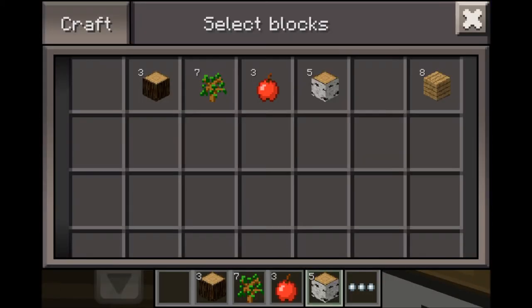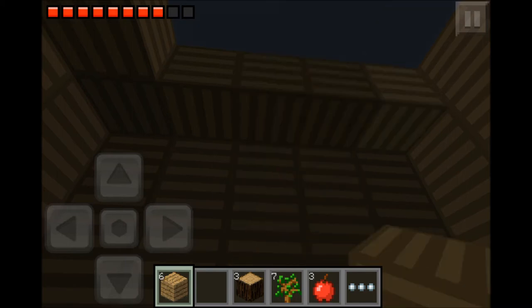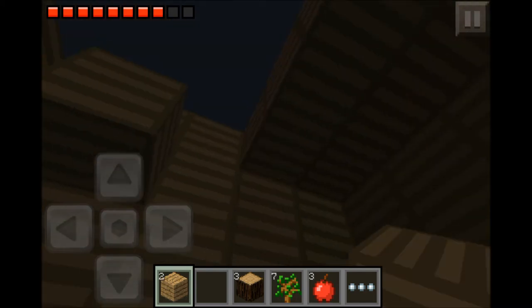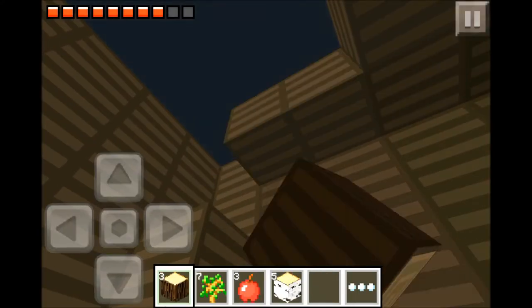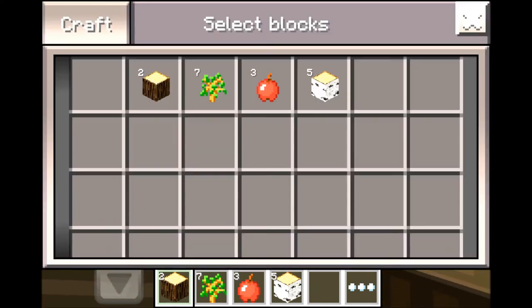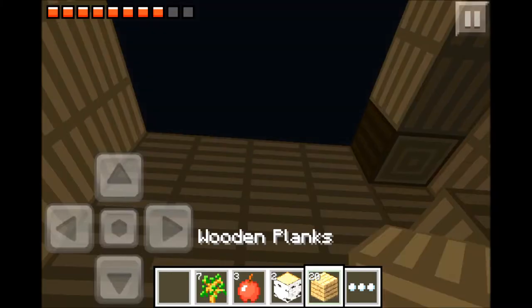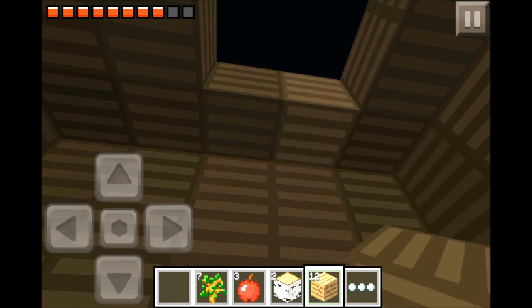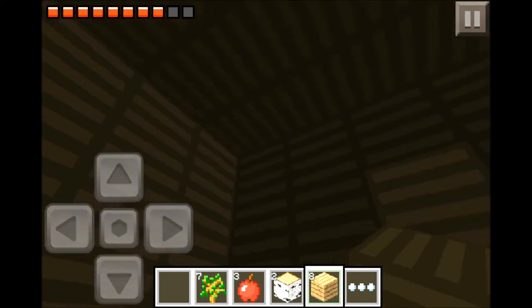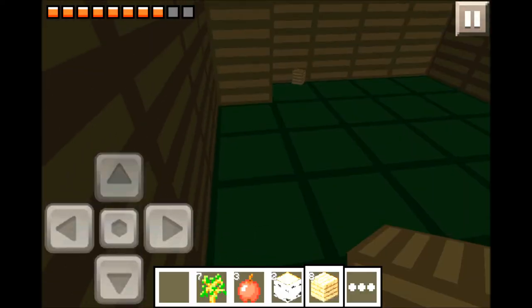There we have eight cobblestone. I don't want anything to jump into my house while I'm building a roof — that's never good. I can barely see anything — I'll try to brighten this up. One second, I'm going to turn up the brightness. I turned it up a little bit, hopefully you can see a little better now.